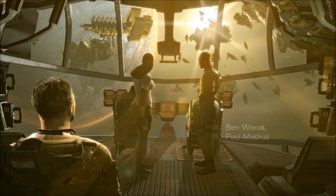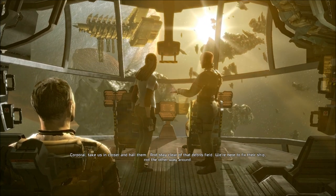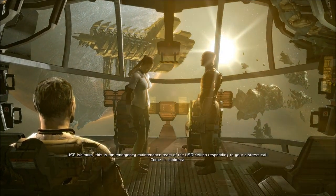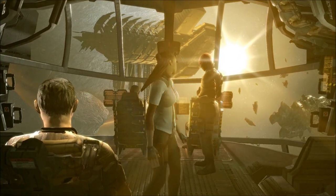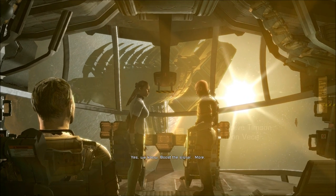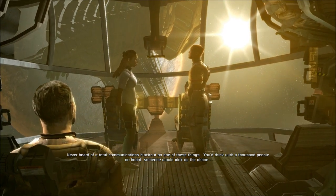Thing's big as fuck. Corporal, take us in closer and hail them — and stay clear of that debris field. We're here to fix their ship, not the other way around. USG Ishimura, this is the Emergency Maintenance Team of the USG Kellion responding to your distress call. Come in, Ishimura. You're gonna need to boost the signal if their power's low. Never heard of a total communications blackout on one of these things — you'd think with a thousand people on board someone would pick up the phone.